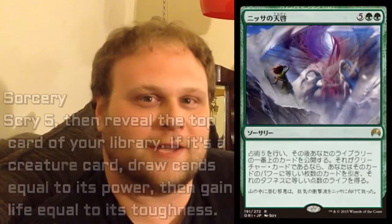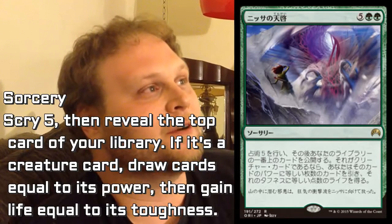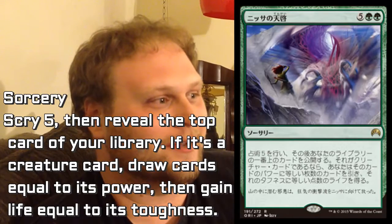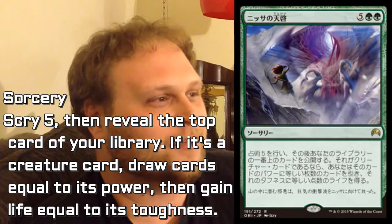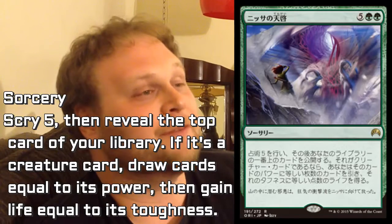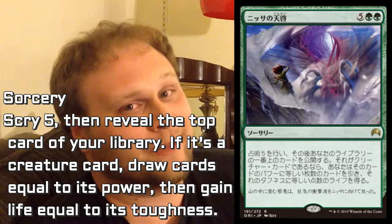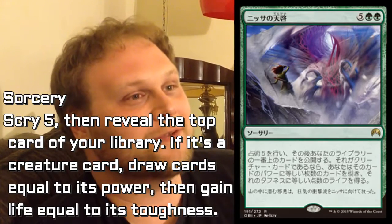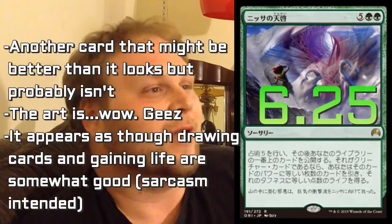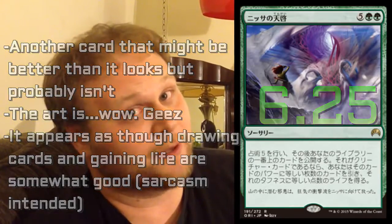This is Nissa's Revelation. I like the trend that Revelations are cards that draw you cards and gain you life — Shamanic Revelation, Sphinx's Revelation, and now this. Aside from that, I'm not really sure about it. It does let you set up a huge creature draw, draw a bunch of cards, gain a lot of life. It doesn't really do anything for you on board at the time, and I really wish it was instant speed. I don't think it's going to see much play, but it's a really interesting card. Overall, I'm very cold on it seeing Constructed play at all.